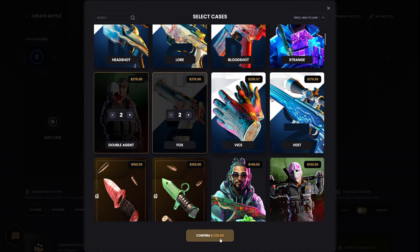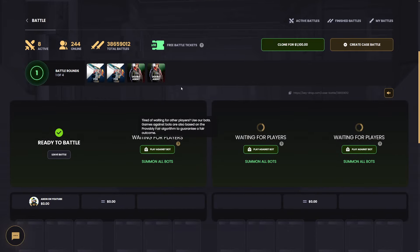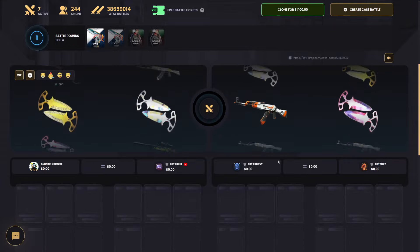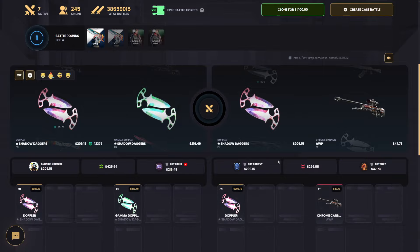I'm thinking about just throwing half on the first battle — eleven hundred dollars, a little bit more than half. I love both of these cases. I'm a little bit scared that it's only four cases for half the balance, probably not a great idea, but we're gonna roll with it. First case — all right, it's a lead, we'll take that. Nice, pretty solid.